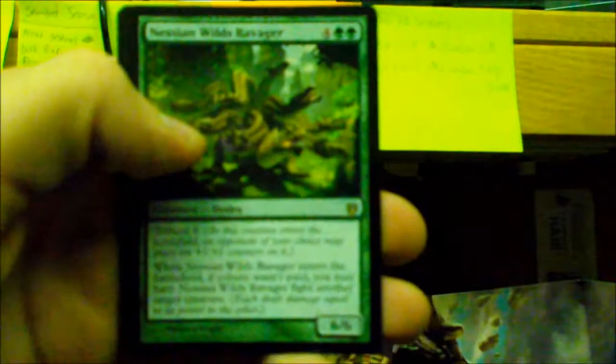First pack: we have a Griffin Dream Finder, Eye Gouge, Evanescent Intellect, Fearsome Temper, Hold at Bay, Nullify, Impetuous Sun Chaser, Coiling Mark, Necrobite, Cragma Butcher. Our first uncommon is Archetype of Imagination, Mischief and Mayhem, and Rage Monger. Our rare is a Nessian Wilds Ravager — one of the pre-release promos! Mountain and an Enchantment Creature Soldier token.